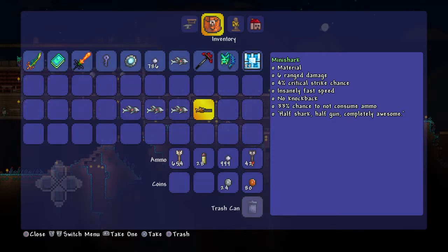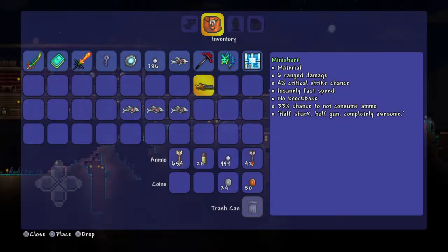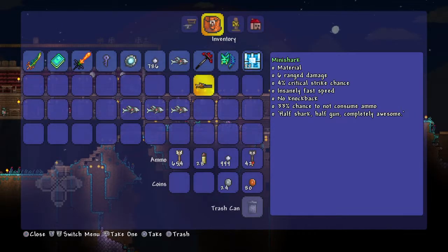For example, I want to duplicate this, and it will never ever disappear. I'll just move this here because I want to duplicate it. Now I'll press this and wait, because this takes a lot of time to run. There we go, told you.